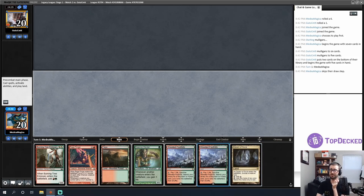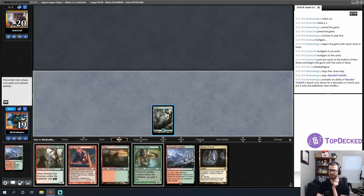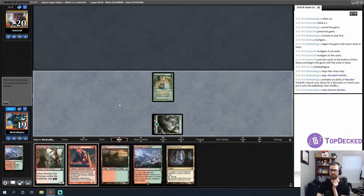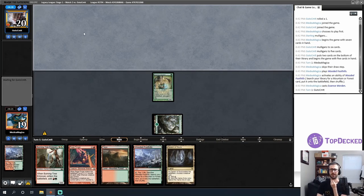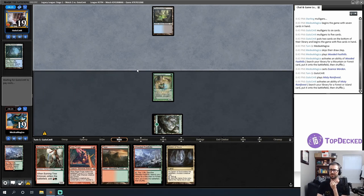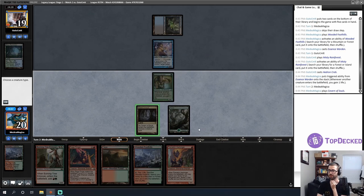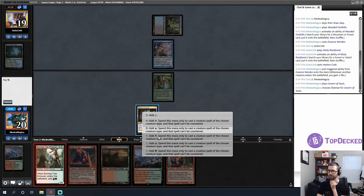If we're paired against red prison and my opponent is mulliganing toward a Blood Moon hand, I want to lead on basic Forest — then I can cast almost everything in my deck through a Blood Moon. Underground Sea — okay, so we're probably playing against... actually no, it's not what I thought. We're playing against Hogak! All right, let's go one and two and start the triggers.